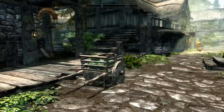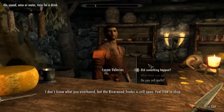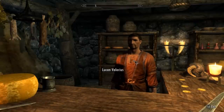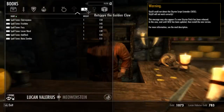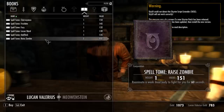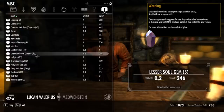Jeez, that kid's loud - shut up. Let's go in this place. We might as well get that claw quest from this guy. You guys have heard all this quest dialogue I'm sure. Oh my God. Do you sell spells? I think I have a few old spell books laying about. None of these are the ones from the mod I talked about in the last episode - Apocalypse, I think it was called. Do you have any lesser soul gems? You do, but they're very expensive. I don't think I really want that.